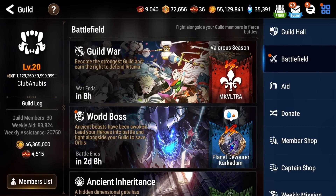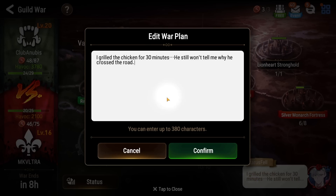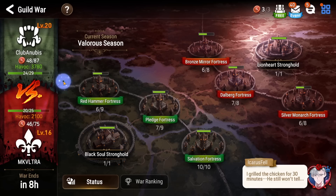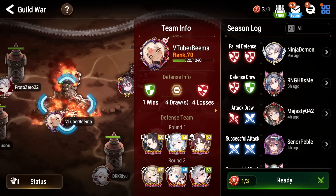Hey, what is going on everybody and welcome to Fantasia for today. We're gonna be jumping into another session of Epic 7. Got another guild war for you guys. And of course we have the joke of the day from Icarus: I grilled the chicken for 30 minutes, you still won't tell me why he crossed the road. You thought it was gonna be a barbecue, but no, it was actually an interrogation. Alright, let's go ahead and jump into this first battle.